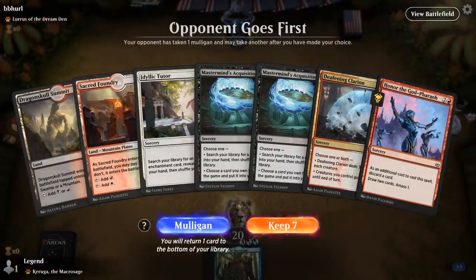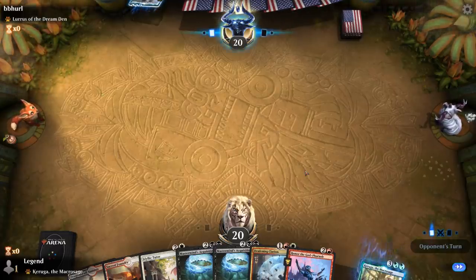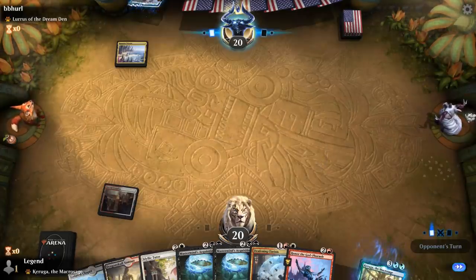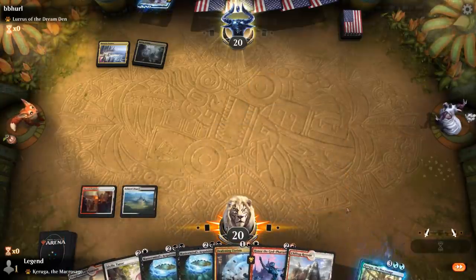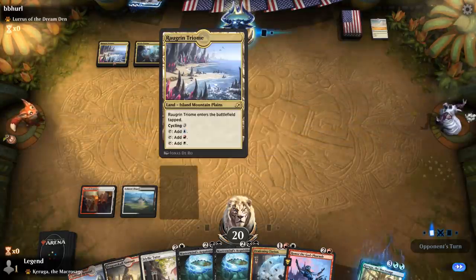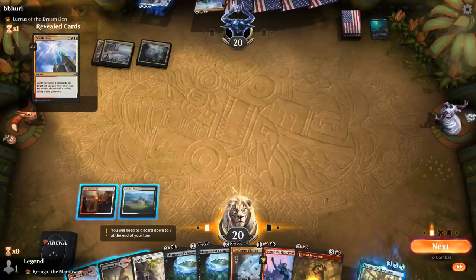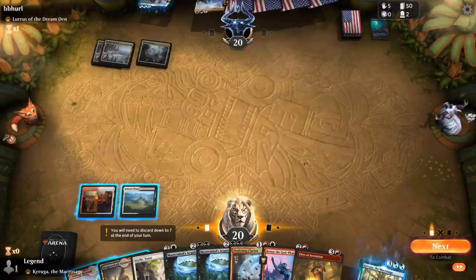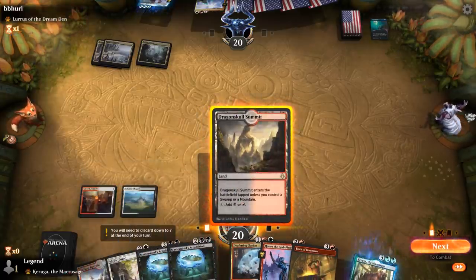We're on the draw facing a Lurus deck. We'll need to draw a third land but on the draw I think we keep this hand. Idyllic Tutor for Fires of Invention is the first order of business. Cycling Secluded Steppe — we can see our opponent is playing the Treasure Hunt combo deck. Instead of Thassa's Oracle they're Treasure Hunting for Zenith Flare, and all their lands have cycling so they can discard twenty cycling lands and kill us. The goal is to Mastermind's Acquisition for Unmoored Ego to stop the combo.